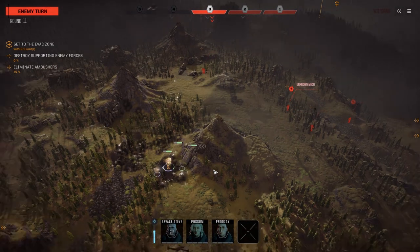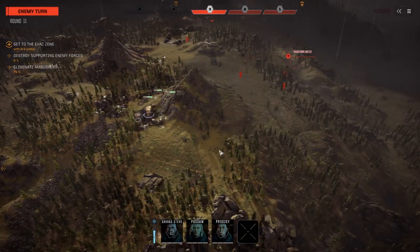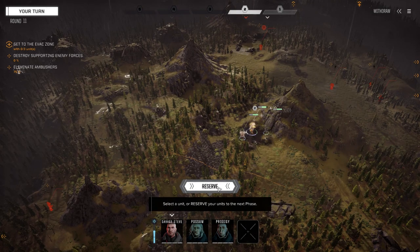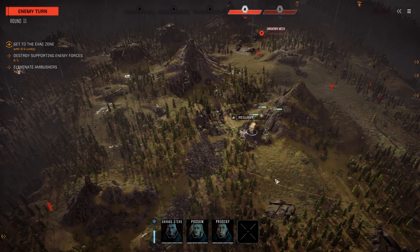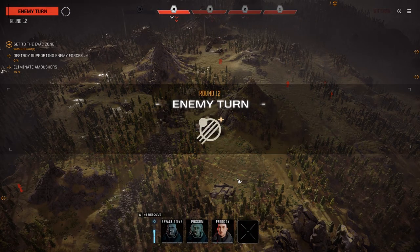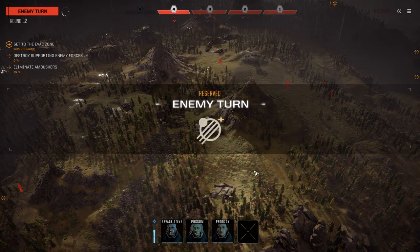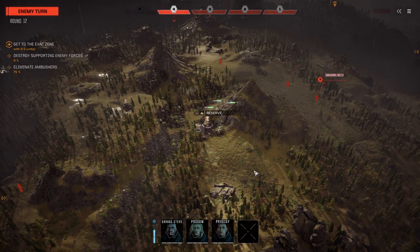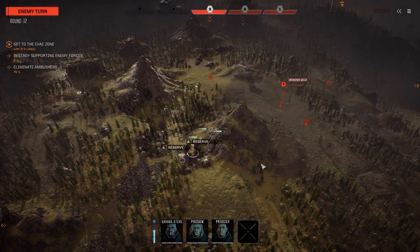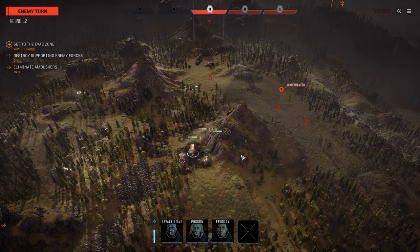That's technically the mission complete! So we're going to call this a trap. We can bail out now if we want to, but we want to try and get some salvage out of this. Going to reserve and see what happens. They're down to five now. Going to reserve again to see what they're up to. They've got two mediums and a heavy still - I bet the heavy's a Thunderbolt. Here come the mediums - we're going to dart out and find out what we're up against.